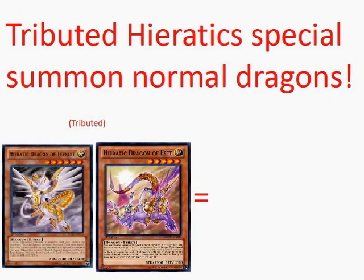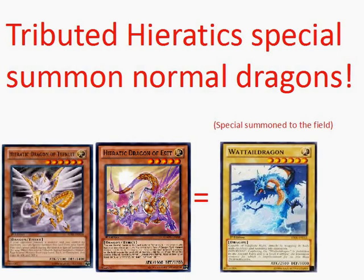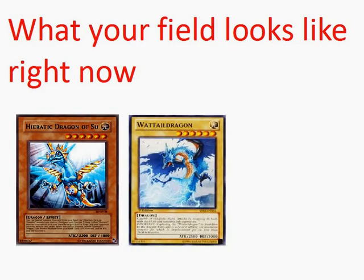When a Hieratic monster gets tributed, it'll special summon a normal Dragon type monster from the deck. So in this case, if Tefnuit or Asset gets tributed, they'll special summon Wattail Dragon to the field. All the Dragons that are special summoned from a Hieratic will have 0 ATK and DEF. So right now we have a Sue who's at full power 2200 ATK and a Wattail Dragon with 0 ATK and DEF.